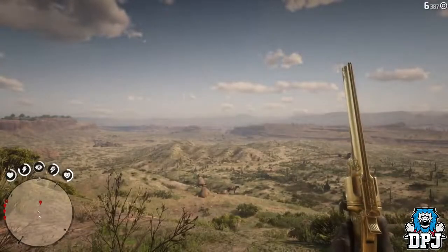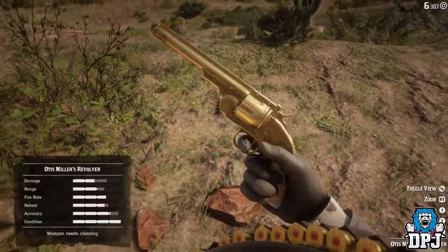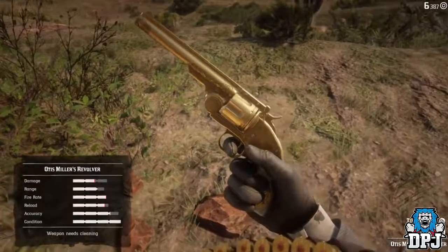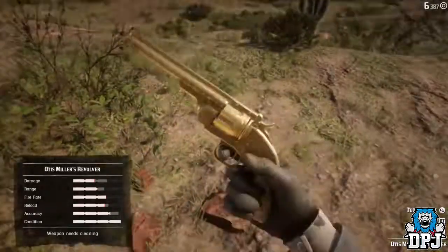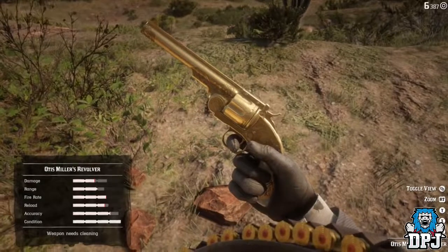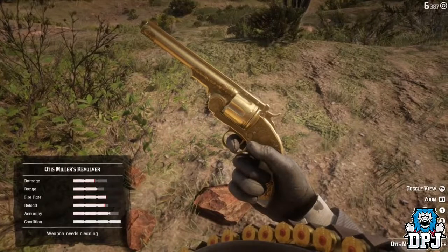This golden revolver is something really special, and to get it well, it isn't the easiest of tasks unless you've completed the campaign. It isn't impossible to get if you haven't completed the campaign — it's just in an area, aka Black Water, aka New Austin, where you are wanted dead or alive. Meaning if you travel into this area and you are seen, you just get popped. It's basically as simple as that.